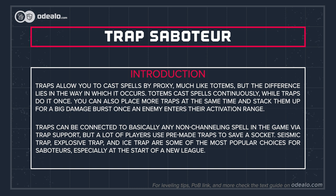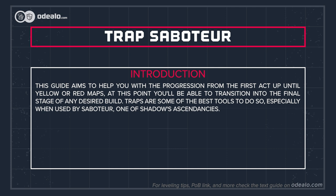Traps can be connected to basically any non-channeling spell in the game via trap support, but a lot of players use pre-made traps to save a socket. Seismic trap, explosive trap, and ice trap are some of the most popular choices for saboteurs, especially at the start of a new league.